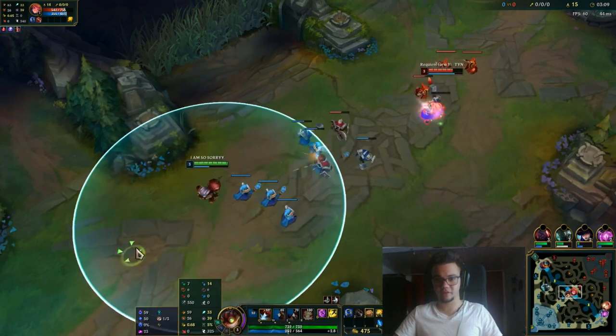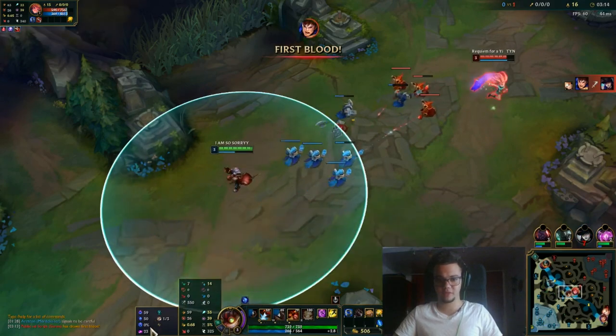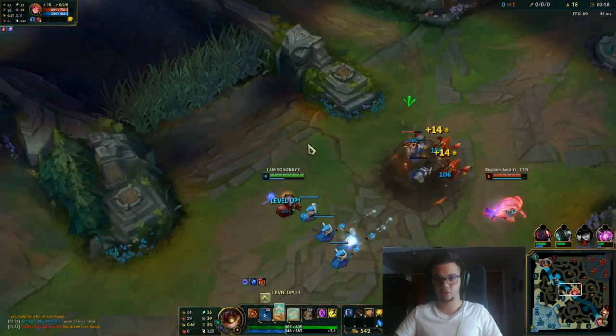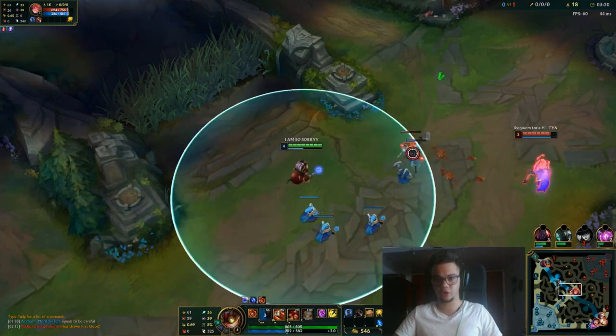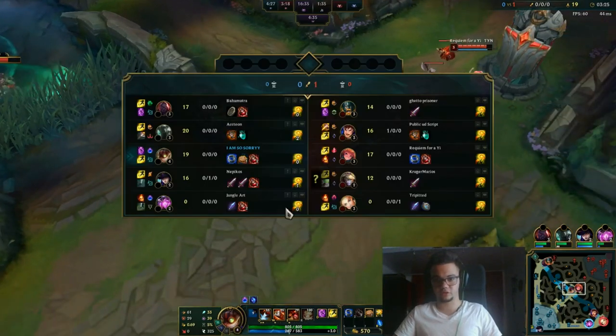I'm playing with Arcane Comet as you can see, Mana Flow Band right here, Transcendence. Some people play with Gathering Storm here, but I play with Scorch because I like the early game more. This is generally useful with Gathering Storm in this context though.